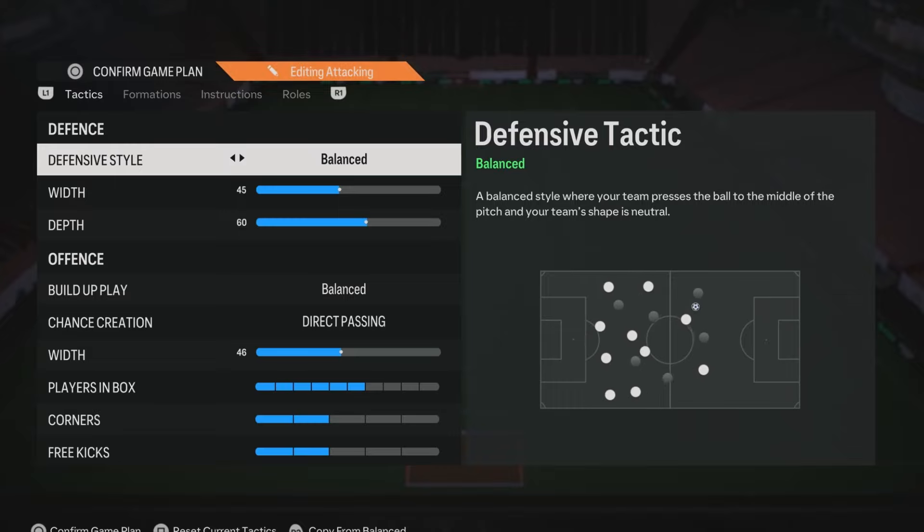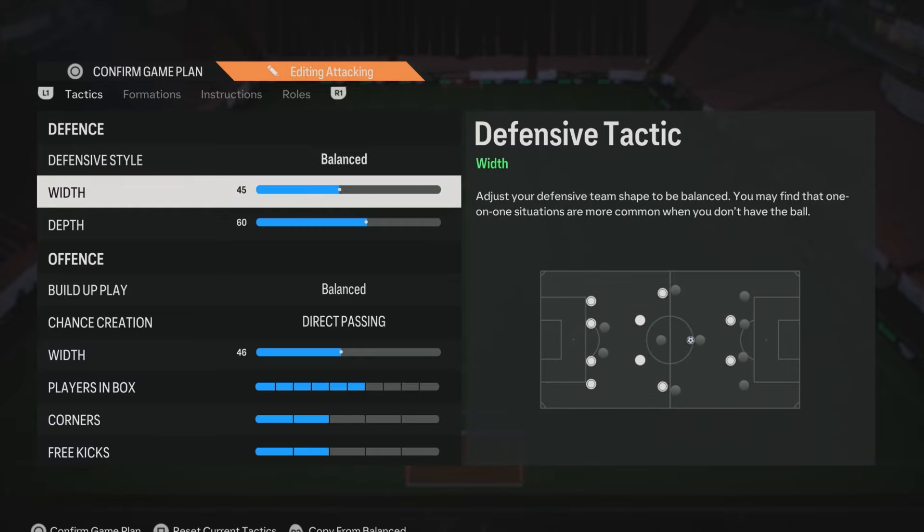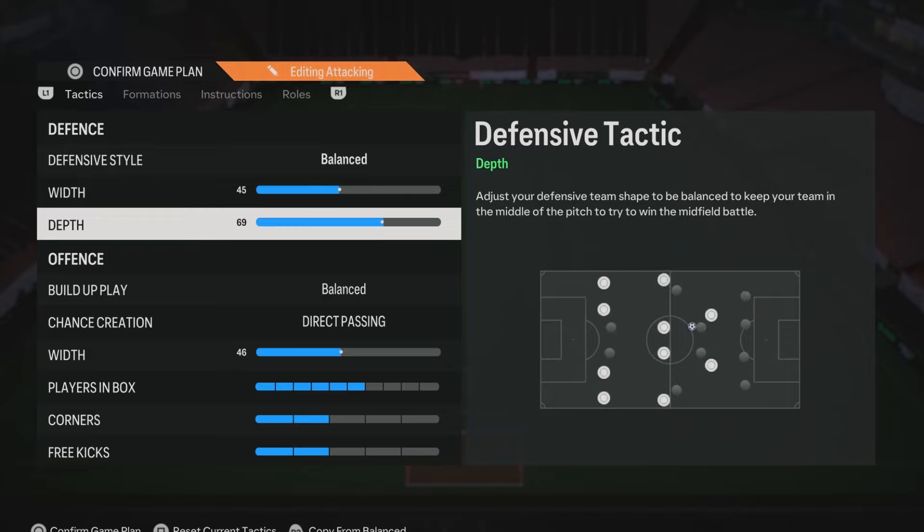Starting off with the tactics, defensive style — as always, we have this on balance as it gives us the best control over our defence. We can press aggressively or drop off passively. For defensive width, I'd suggest anywhere between 40 and 50, keeping your defence narrow and compact but still covering wider areas. For depth, I prefer 60 rather than 71 — it gives a higher defensive line but more control over when we press.